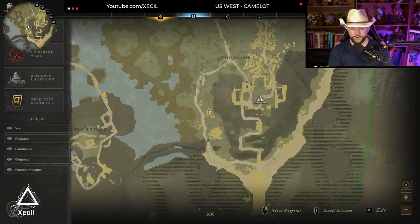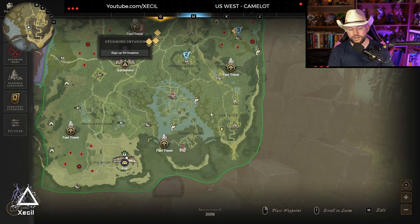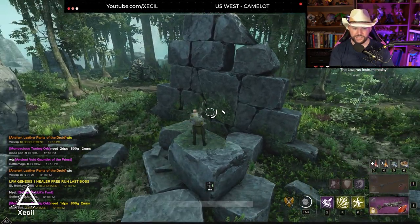Alright guys, we've made it. We're gonna be going outside of the Climb — this is where I'm picking as a good area. Reekwater is obviously a higher level area, so I'm hoping the correlation is higher level area, higher level rabbits, and a better chance or faster chance to get the storage chest drop from the rabbits.